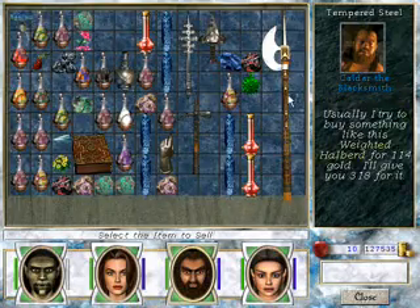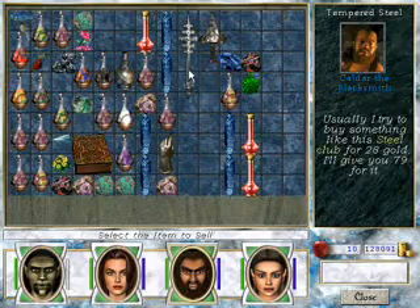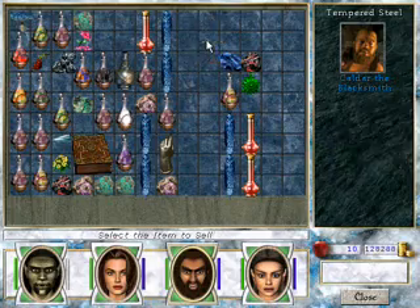Need a new weapon? So, with Halberd, Warhammer, Steel Club, Sharpie Tagger.